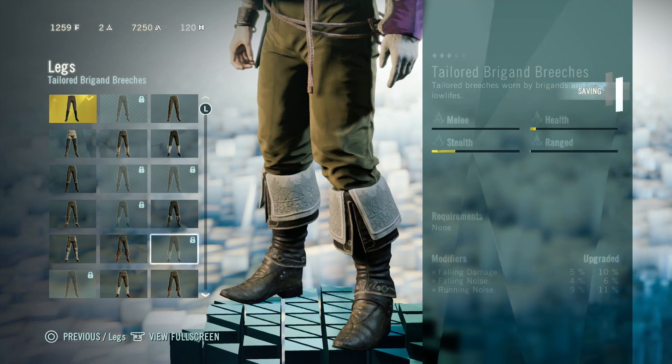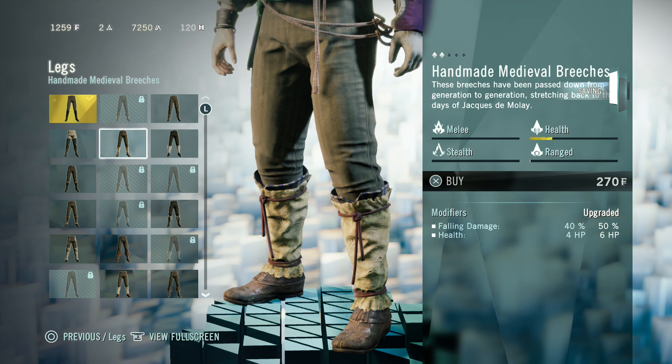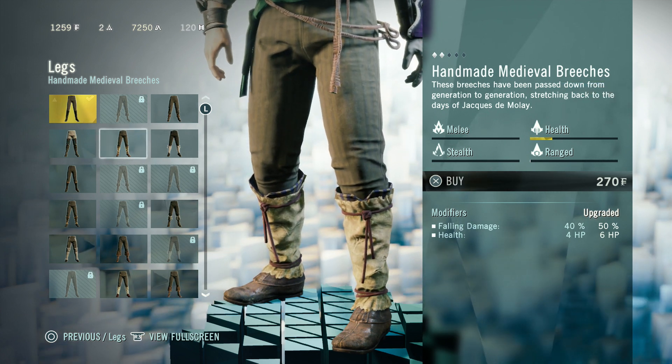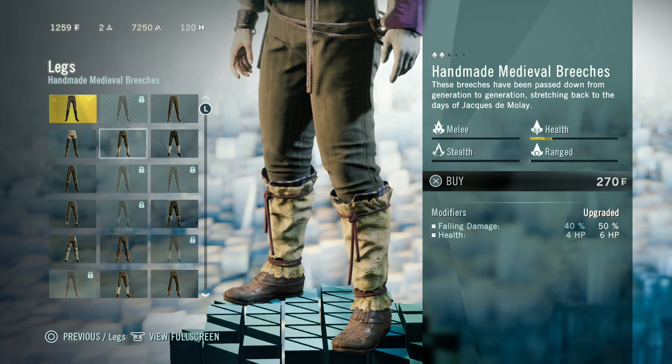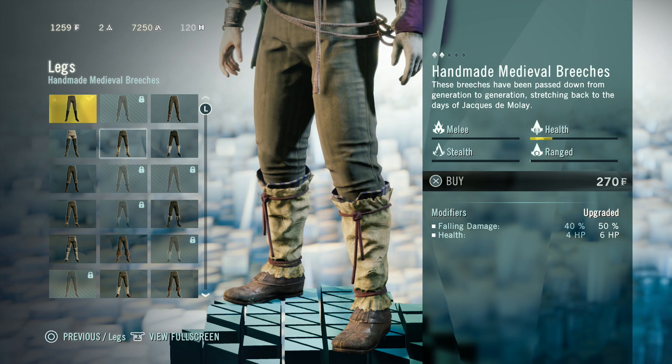Go into your customizations and you can use your Creed Points to upgrade your gear, which you're definitely going to be needing if you're doing the harder co-op missions. Thank you guys for tuning in — any questions, leave them down below. There's a like button down there too, so if you don't mind smashing that, I appreciate it. Have a great day guys!